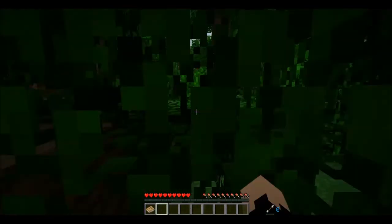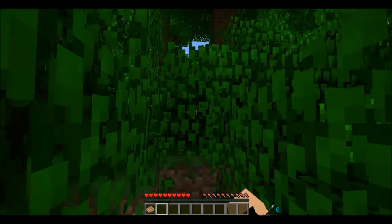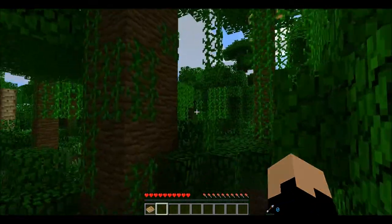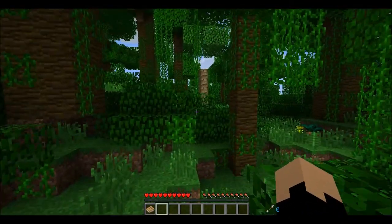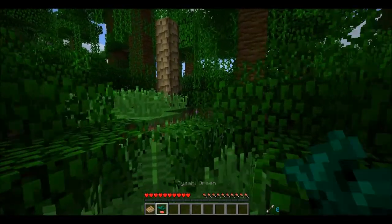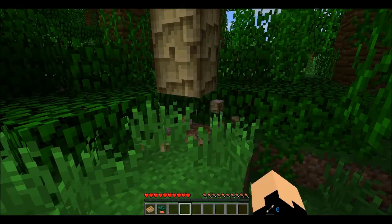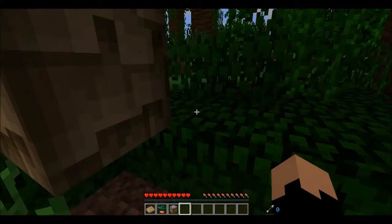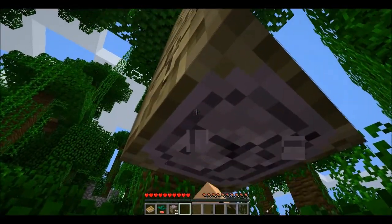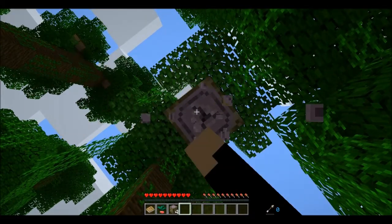I can cut my way through this jungle. Some definitely interesting looking trees. Ooh, that's a fruit! This is what's used to tame Chocobos. Amaranth Wood. Oh hello, I see you over there, Jungle Temple. I might attack you when I have more stuff to go on. I wonder if I can make planks out of this.